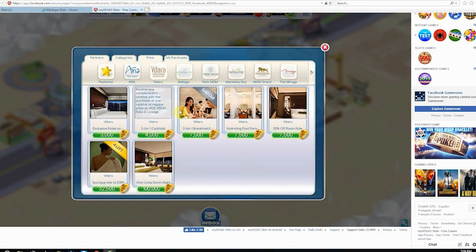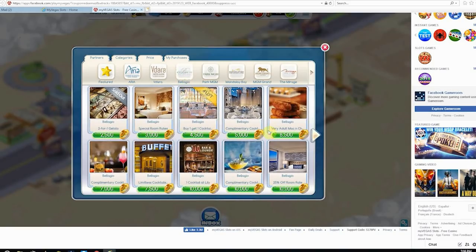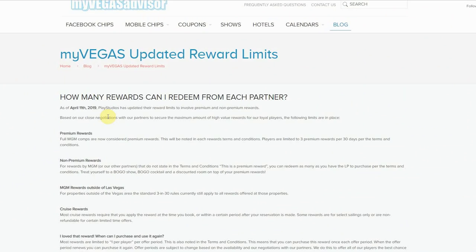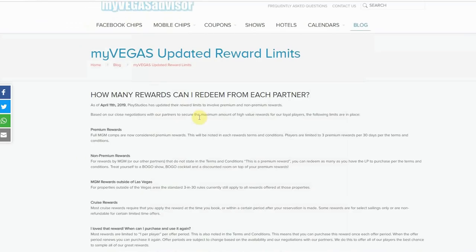There's been a big change as of April 11th — now we can redeem unlimited rewards with My Vegas, sort of. Okay, that's a little clickbaity, but technically you can, now that the rewards are separated between premium and non-premium. You can read the exact wording at myvegasadvisor.com, but here's the abridged version: any one player can have three premium rewards in a redemption period — typically 30 days — and unlimited non-premium rewards. All premium rewards are full comps like hotel stays, comp show tickets, and comp buffets.